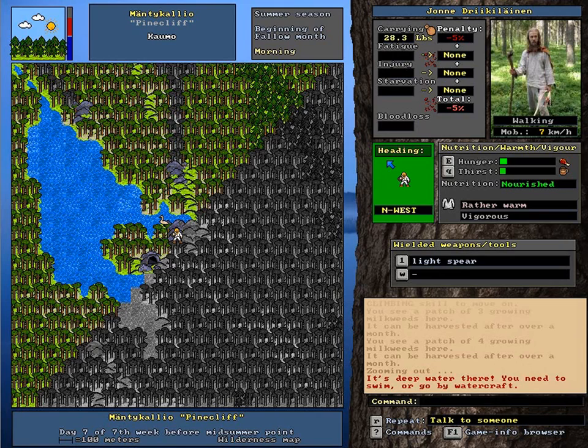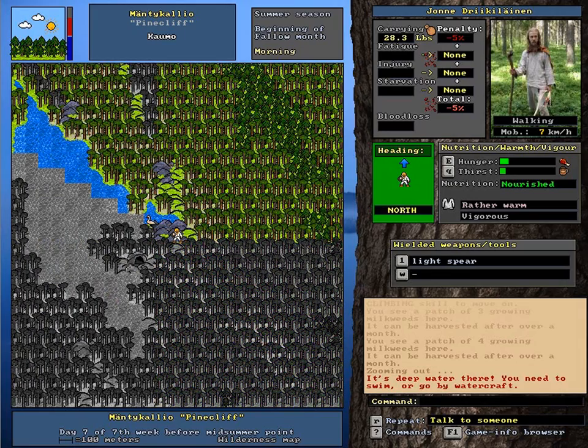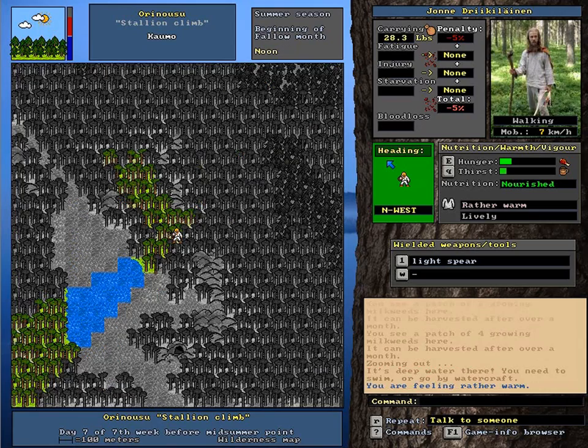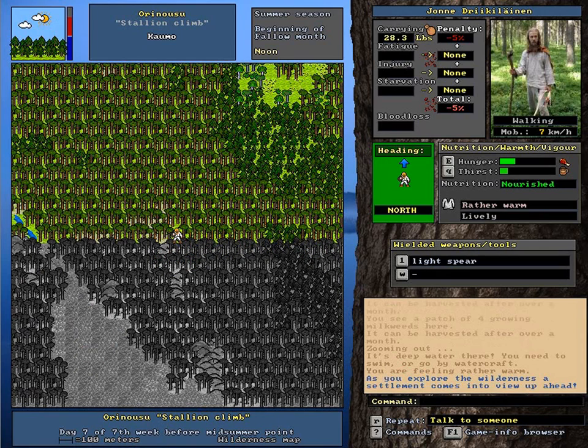I can see a bird on this water here, but there's no way I'm going to get to it. You can see animals in the distance while you're traveling like this, and you can sort of aim for them and try to get an encounter. I've seen a settlement up ahead — let's go for it.